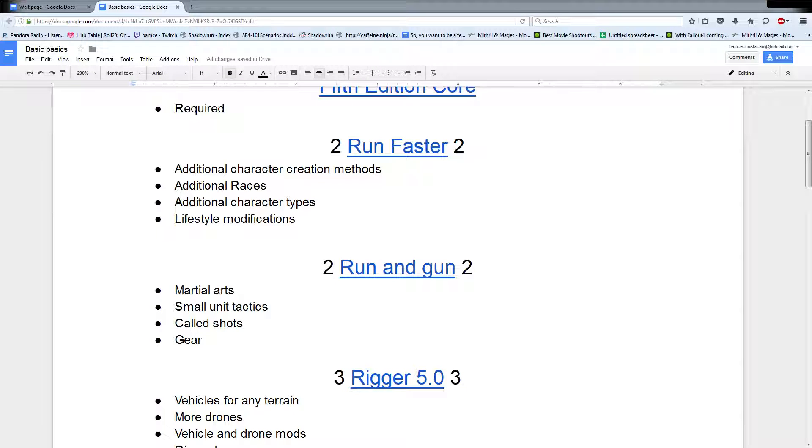Want to be the unarmed ninja adept? Awesome. Because now in Run and Gun, you have the rules for a variety of different martial arts that let you do a lot of neat things - from different sword techniques, to different wrestling moves, to different parkour rules. The whole small unit tactics section is a knowledge skill that everybody can kind of pick up, and it gives you different bonuses. Like, you guys want to stack up on the door - one guy throws a flashbang in, another guy kicks it open, and the third guy begins suppressing fire. With a small unit tactics roll, enough hits will get you bonus dice on all your actions in the follow-up. That's like a dynamic entry, or if you're running away, you can do a traveling overwatch backing out of it.